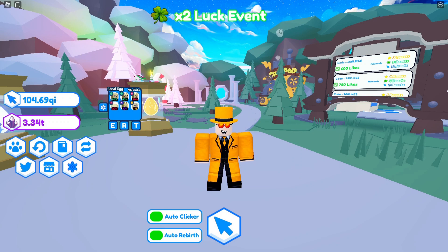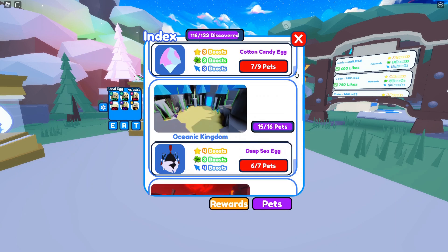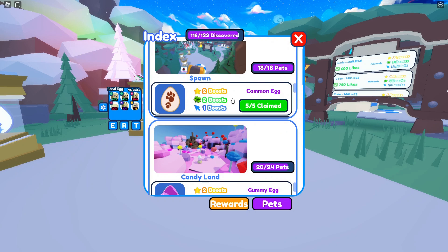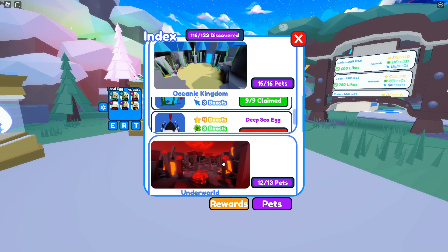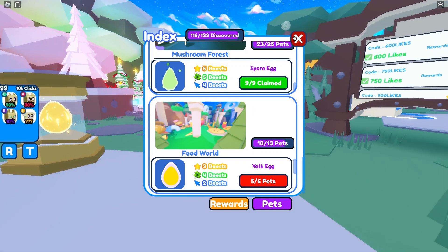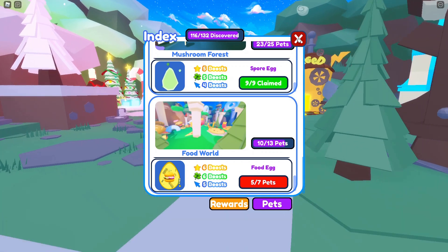We have another very requested feature — coming into the index there is a new rewards tab. Under each world is each egg, and once you have completed each egg you can claim new boosts from the rewards. For example, five out of five on the common egg gives two boosts for shiny chance, two for lucky chance, and one for clicks. The harder the worlds and eggs become, the more boosts you can gain — very cool indeed.